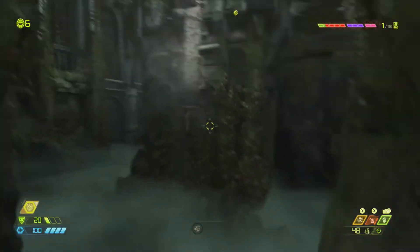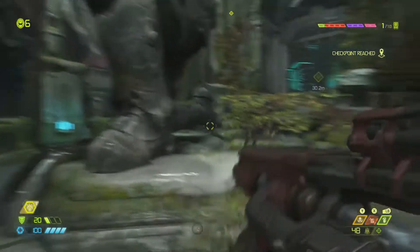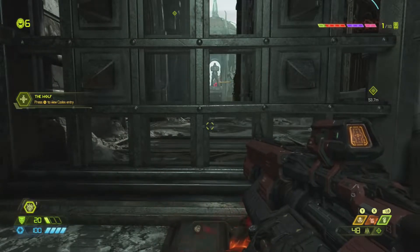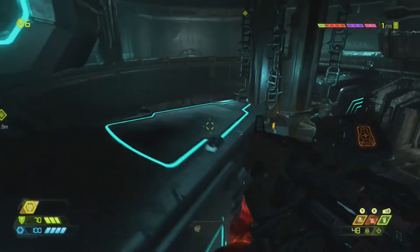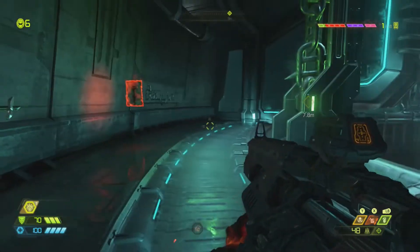After progressing the level quite a bit, you'll go through this jumping section. As soon as you climb up through this wall, turn around and you'll be able to see a codex entry behind you. Once you get to the part of the level where you have to punch the chains to progress, up on the platform with the chains you'll find your next codex.